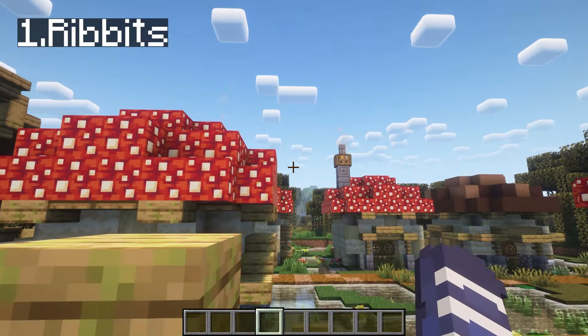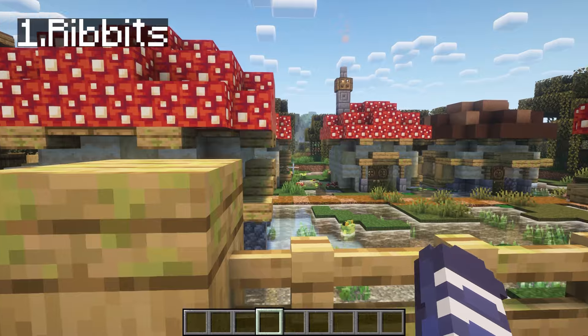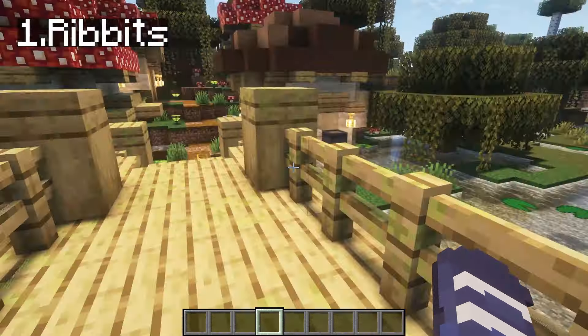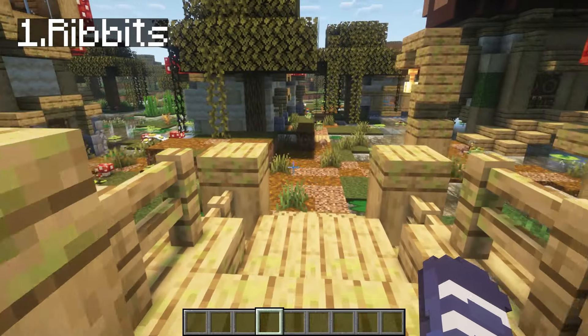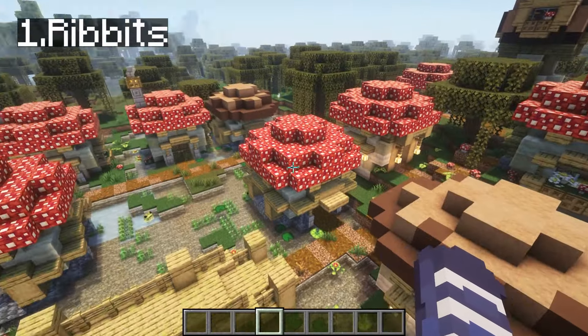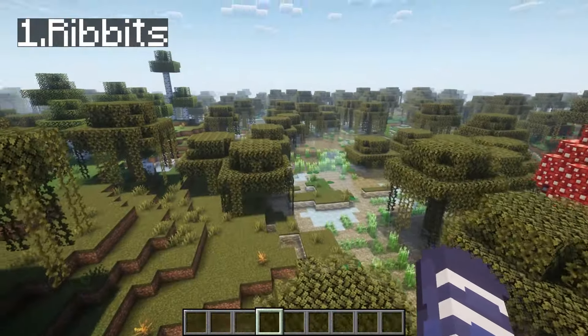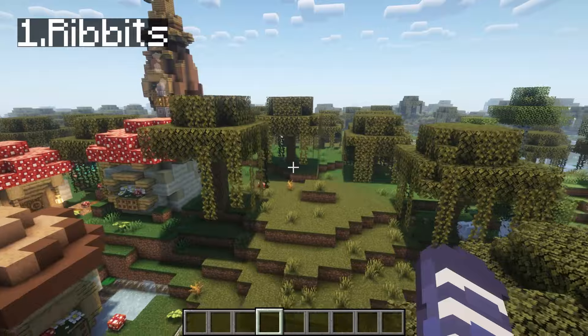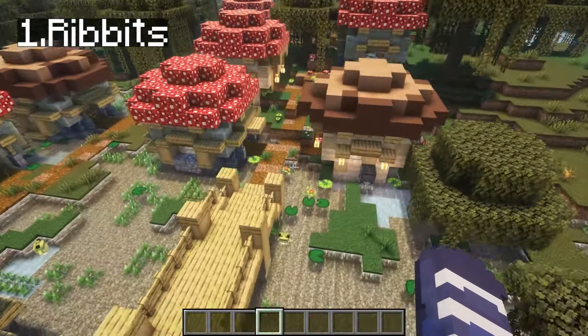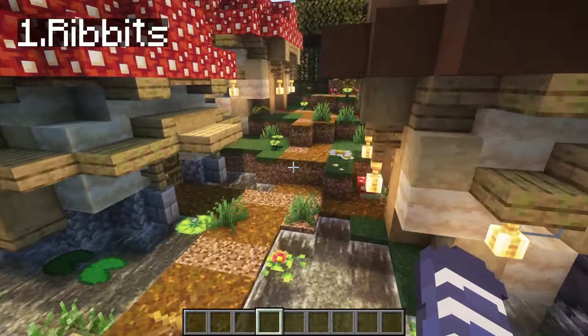The first mod we have is called Ribbits. It's a swamp village full of tiny frog villagers called Ribbits. Let me just show you. This is the mushroom swamp village. You will usually find it in swamp biomes. Look at how beautiful this thing is. This is amazing.